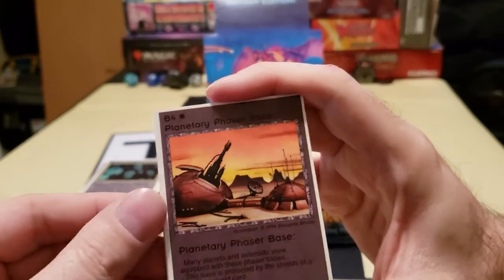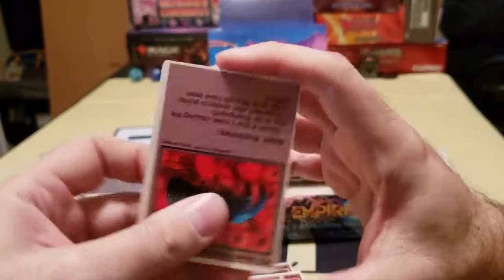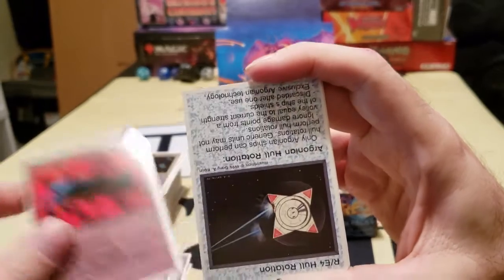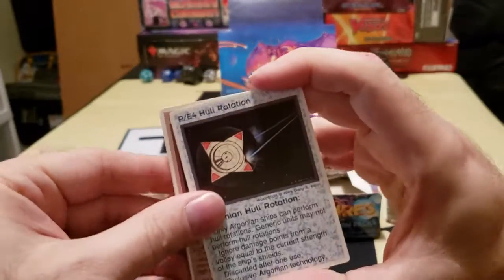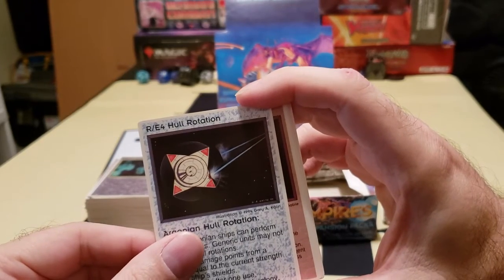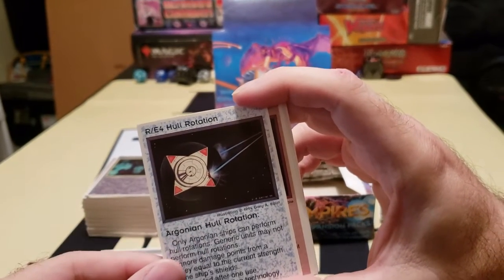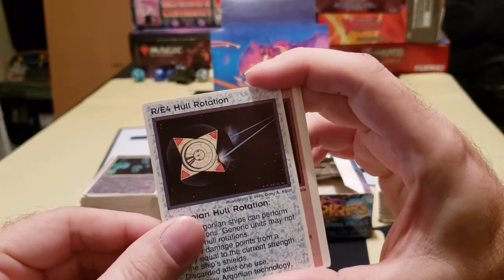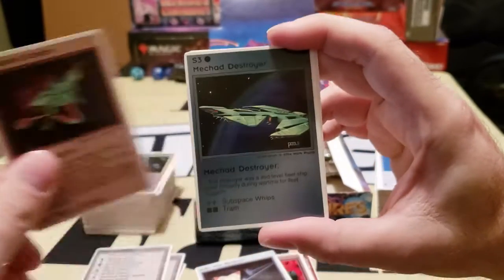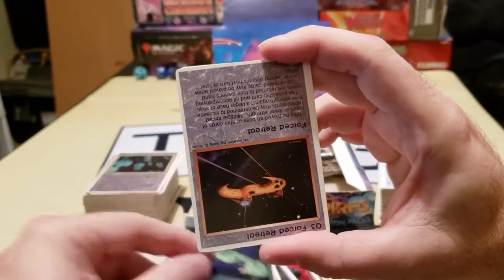And here we have a base card. M, as in monster, obviously. R is — hold on — this is a reaction card. Reaction cards are cards that you play on your opponent's turn — the only ones that you can play on your opponent's turn. Ship.